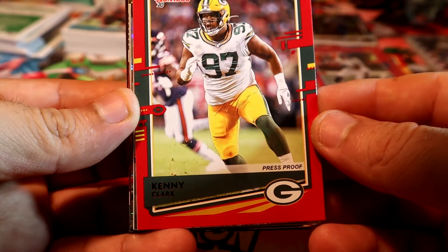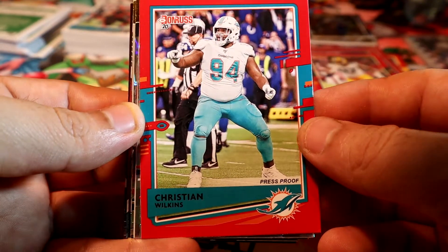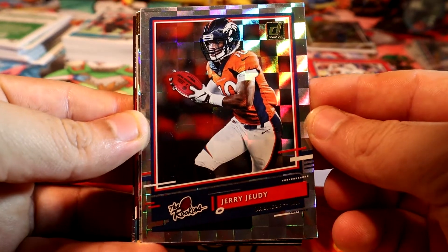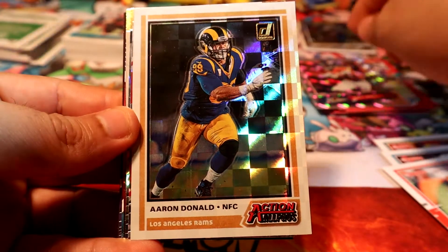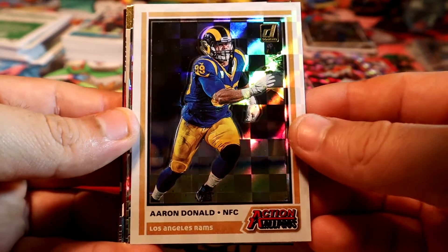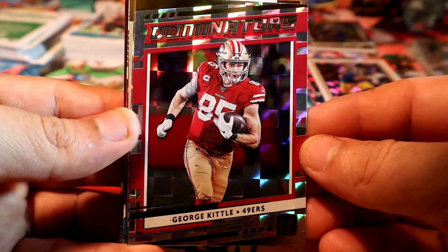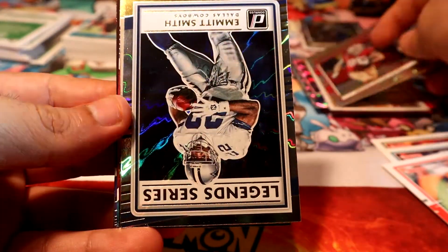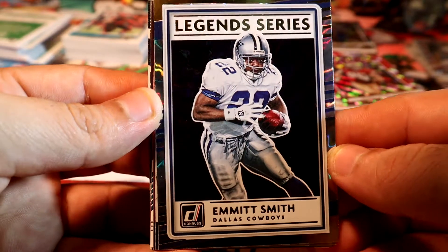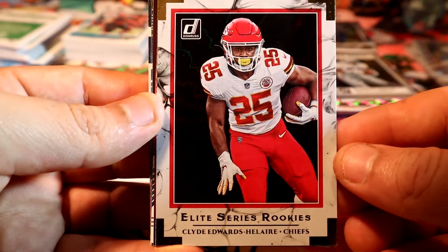We have Kenny Clark, Christian Wilkins. Let's see the inserts - we have another Rocky, a rookie of Jerry Jeudy, Aaron Donald Action All-Pros. Oh, George Kittle Dominators - that's a pretty okay one as well. Who doesn't like this guy?